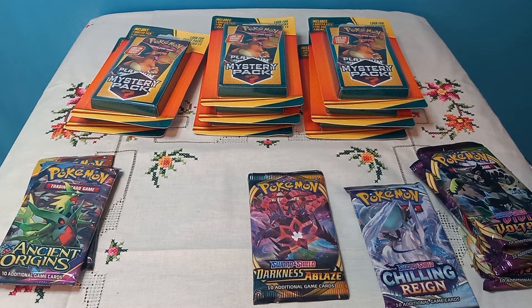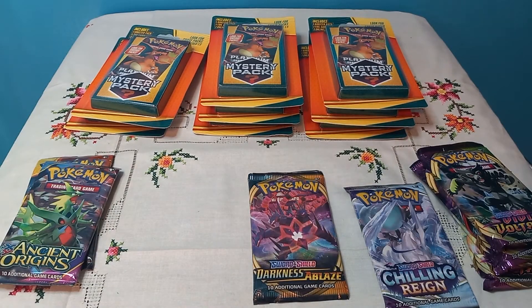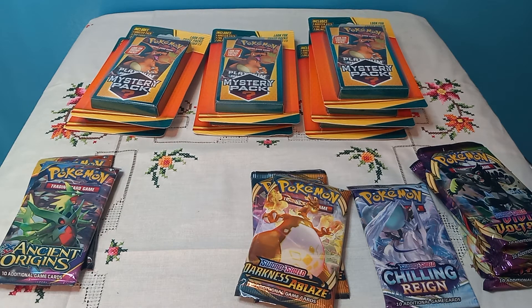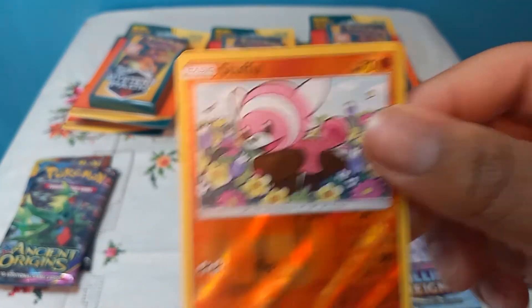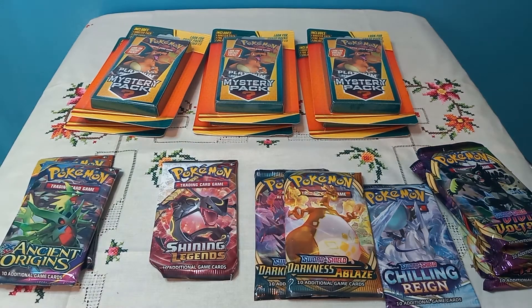I'm just going to call it Lucha Libre — Pikachu Libre versus Suicune battle deck box. What is this — this is from Cosmic Eclipse, right? Darkness Ablaze — this actually sucks. Oh no... oh, we got a Stufful! Finally we get something good — Shining Legends! That's nice to see.